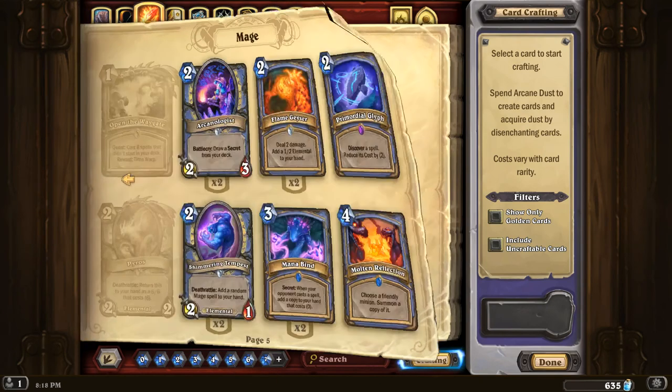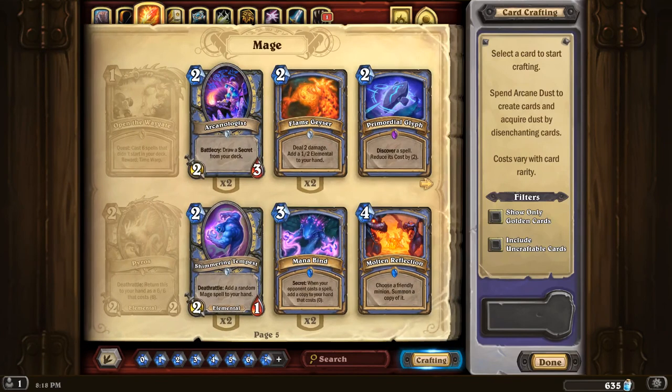Mage is insanely powerful now. Hopefully next set that'll change a little bit, because Mage is usually one of the stronger classes with a great hero power for Arena. So once again, the list here is: Mage at the top, Paladin, Rogue, Priest, Shaman, Hunter, Druid, Warlock, and then Warrior. I've been Dark Skeleton — thanks for watching this video. If you disagree or agree with me, feel free to leave a comment down below. I will see you guys in my future video content.